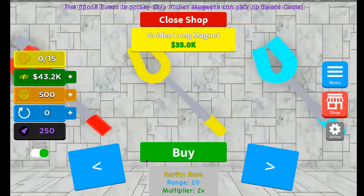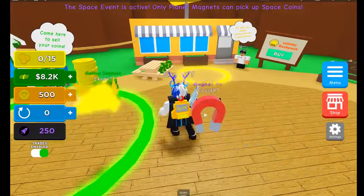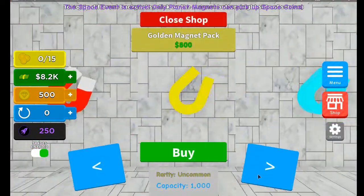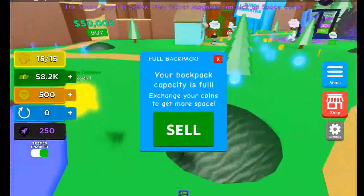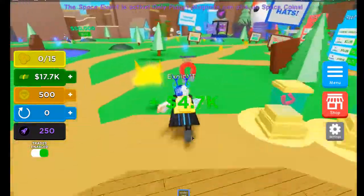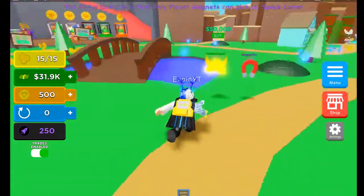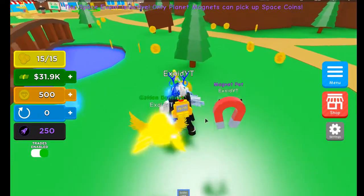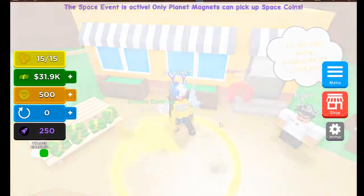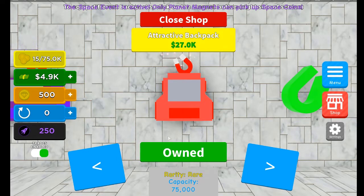These are all pretty cheap. This is a long magnet. Backpacks are sold over here — 809,000. We can quickly go ahead and sell this. 4.7k, 4.7k — honestly this is like a huge boost for when you start because it just helps so much. Alright, we're gonna go — 31k, we'll get the 27k backpack. There we go, gonna close the shop now.